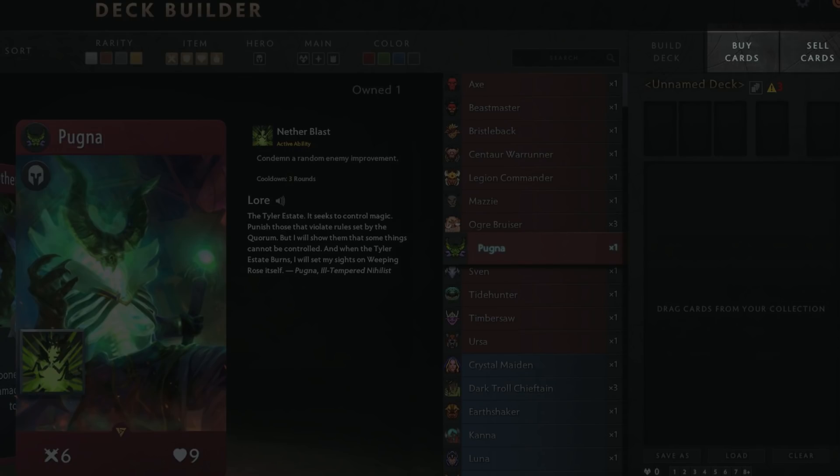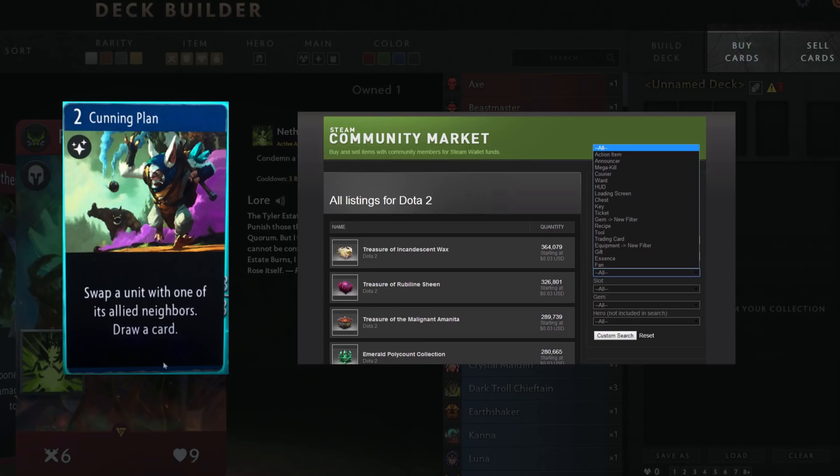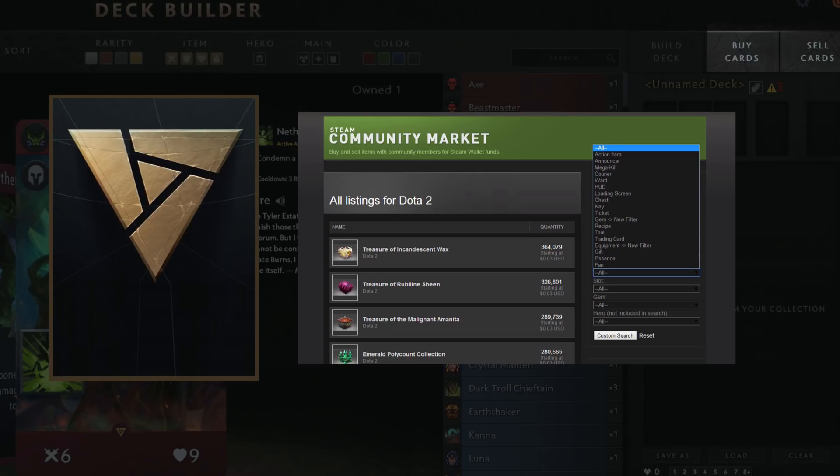The second tab is Buy Cards, and the third tab is Sell Cards. Will this let you buy and sell cards from within the deck builder? Possibly. If your perfect strategy just needs that one more cunning plan, can you quickly buy one from the marketplace? Artifact is one of the first big TCGs of this type with a really big and already well-constructed market behind it in the Steam marketplace. I've really been looking forward to seeing how Valve merge Artifact and the marketplace together, and this seems to be one of potentially many ways that they do so.